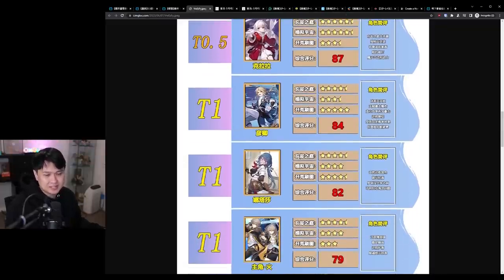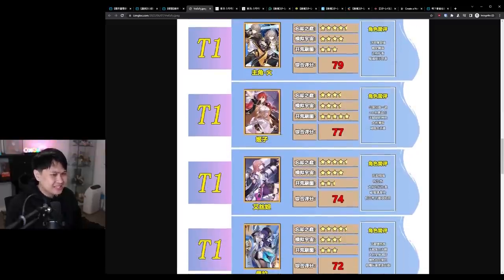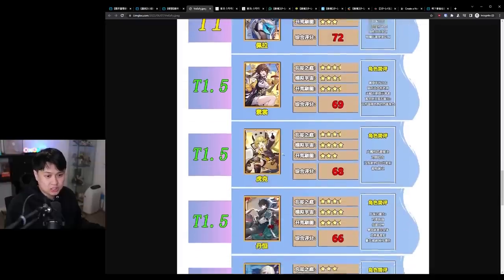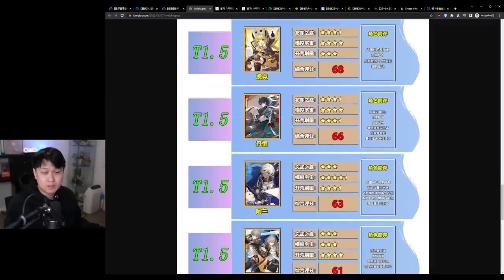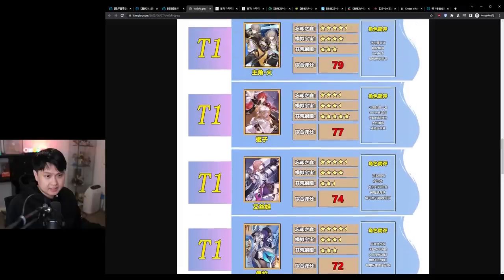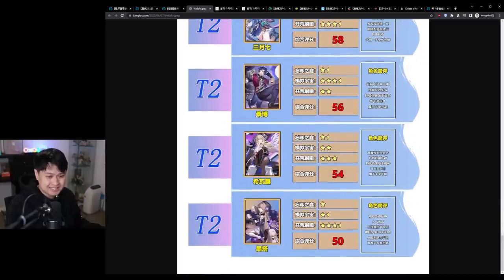However, when you get past the S and S+ tiers — into A through C — it gets really weird. Unfortunately, as much as I love Himeko myself, she really isn't good enough to be in the same tier as Pela, or even above Sushang, Hook, and Dan Heng. Arlan is not good — he has too much risk for a medium reward. Himeko should probably be rated more around T2 in this list, and Arlan should also be T2 to T3. But otherwise this one looks all right.